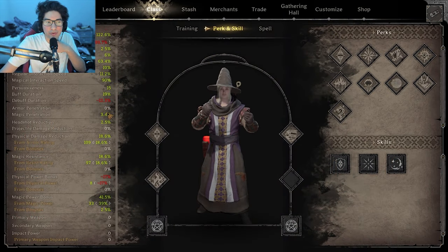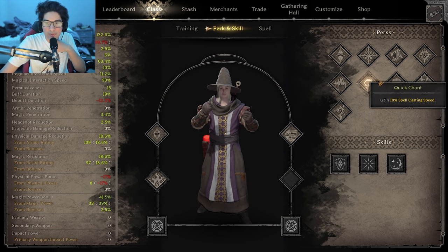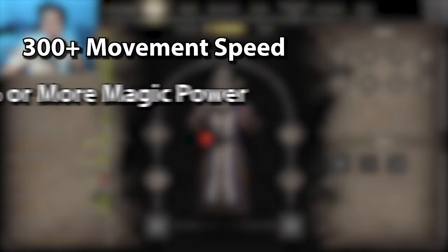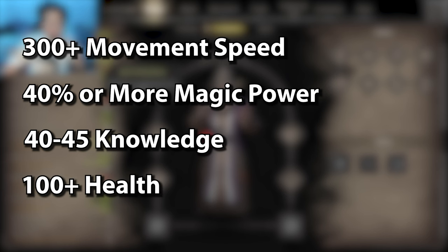I'll be using a 10 spell wizard with these builds. For the perks, I'll be using arcane mastery, sage, fire mastery, and the last perk being whatever my build is lacking — whether that's damage, spell casting, or defense. The main stats I'm looking for in these builds are 300 or more move speed, 40% or more magic power bonus, 40-45 knowledge, and 100 or more health.